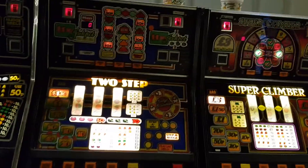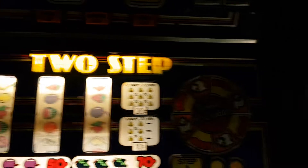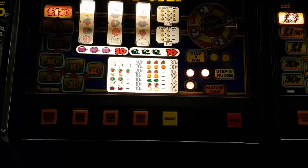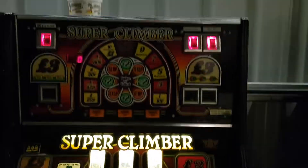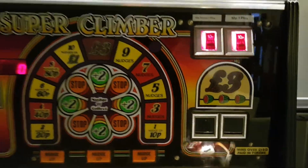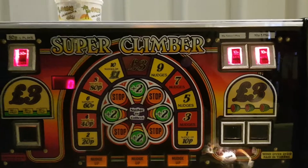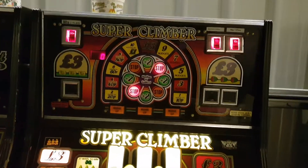Then we come to this kind of dial machine — Two-Step. There was a Cops and Robbers version like this, with the cops and robbers running across, like the 2p one. I know one exists but I've never managed to get my hands on it — Vinnie had it for a few years. And then the last one, I think, is Super Climber — it's a three pound jackpot and it's a conversion as well.